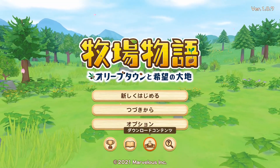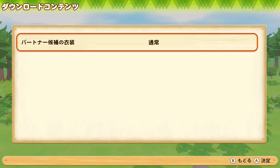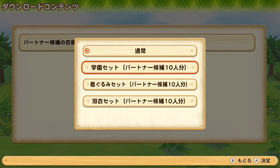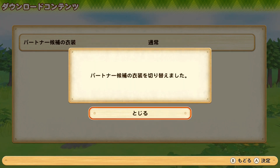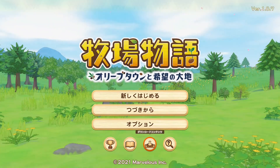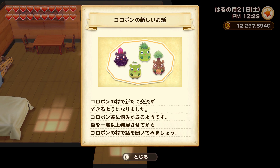If you want to get the Yukata you'll have to go into the settings for the downloadable contents and you should have an option right there to set up the outfits for the marriage candidates. I'm going to pick up the Yukata outfits and then load my save file and jump right into it.